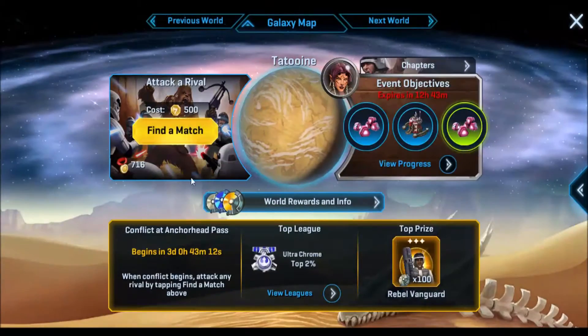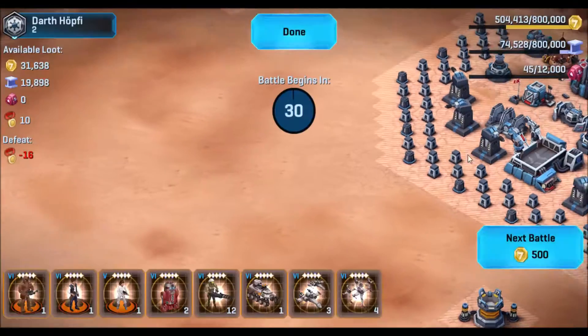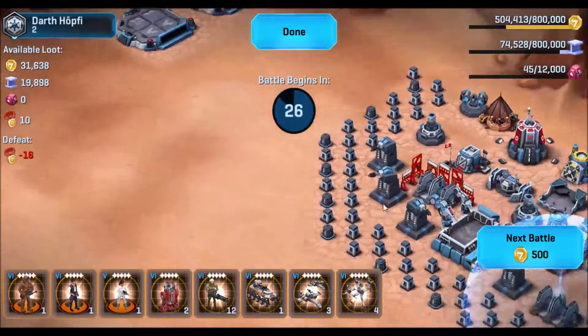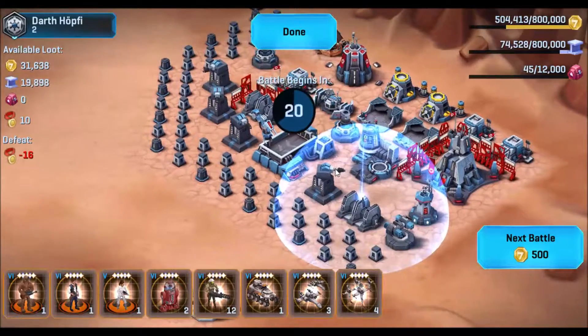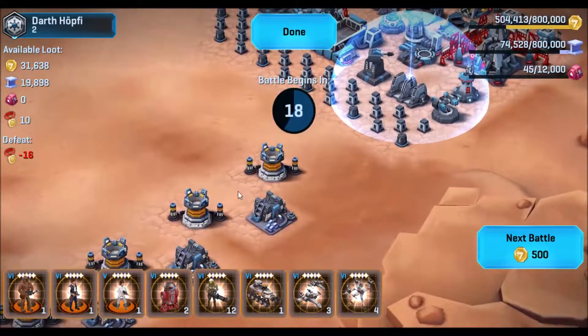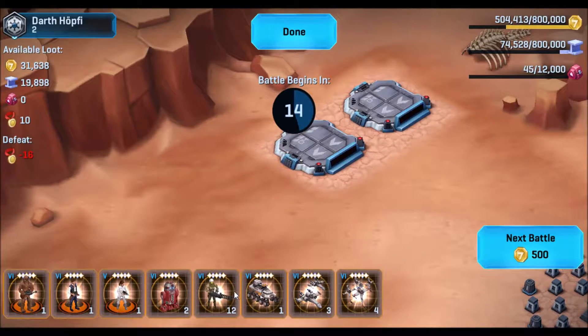Loot 100 contraband — probably not gonna be able to do that. I guess they expect us to do the contraband stuff now. There's no contraband here but that's a lot of loot for a Tatooine base. Looks like there's some gold there and all the resources are here, so I might send someone out.